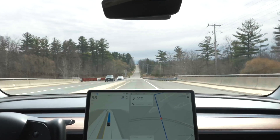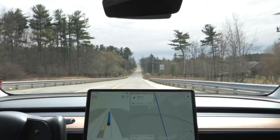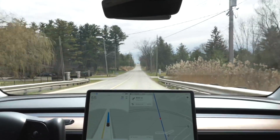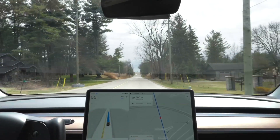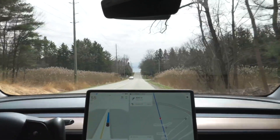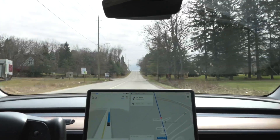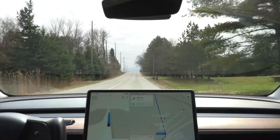We're going to be coming up to a bigger roundabout, and the issue I've always had with this one is that it's a multi-lane roundabout. It would always pick the wrong lane — if it's just turning right, which we're going to be doing, it would go in the left lane, which it's not supposed to. And if going around the other way it would change lanes in the middle of the roundabout, which you're not supposed to do. So let's see how this behaves. Ideally once we approach it, we should be turning right and going immediately into the right lane.